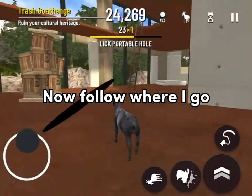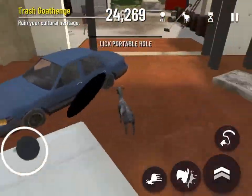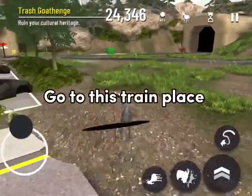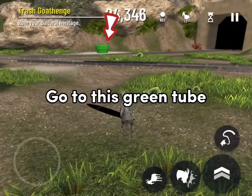Now follow where I go. Go to this train place. Go to this green tube.